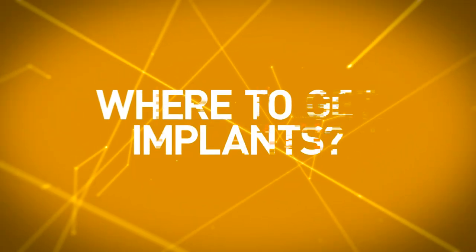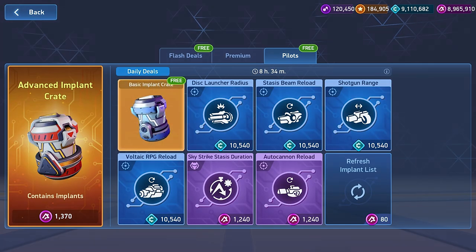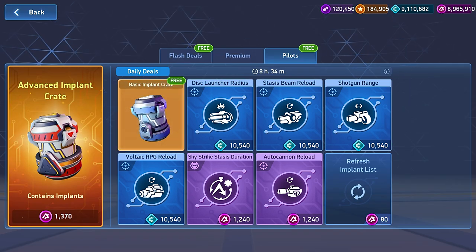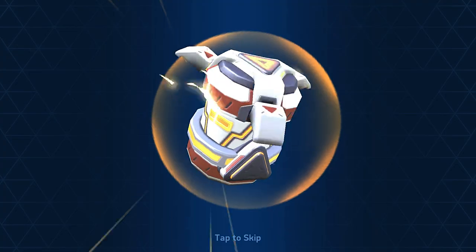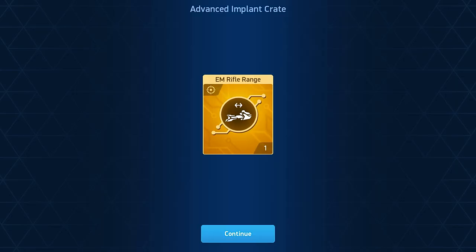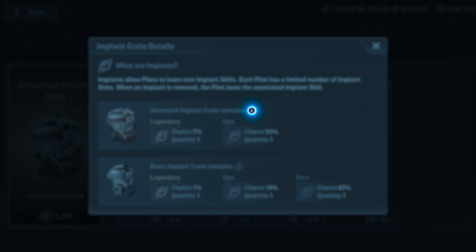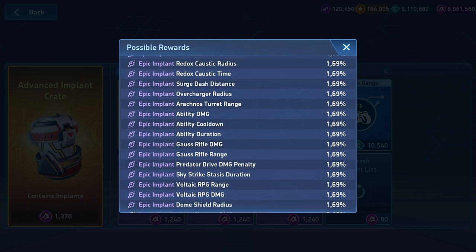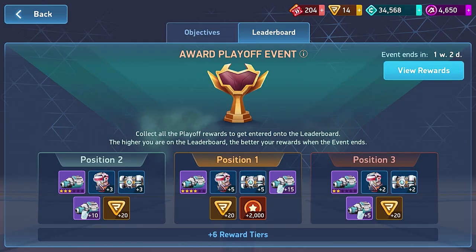Where do I get implants? There are several ways. The first is the Pilot tab in the shop — you get two free basic implant crates daily. You can get six more implants in exchange for credits or A-coins in the same tab, and that selection changes every day. If you're looking for something in particular, you can refresh the list for A-coins. In the same section of the shop, you can get an advanced implant crate with an epic or legendary implant in it. If you select the little eye icon, you can see information about the crate, including drop rates for each potential reward. You can also get implants from crate rush and playoff events — make sure to check the rewards so you don't miss out.